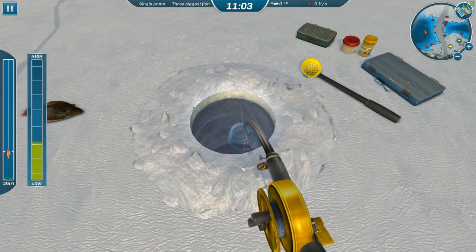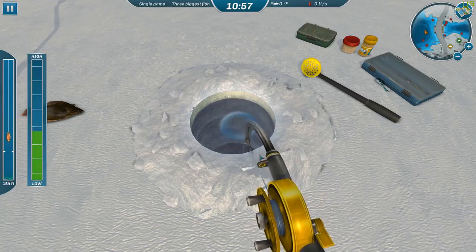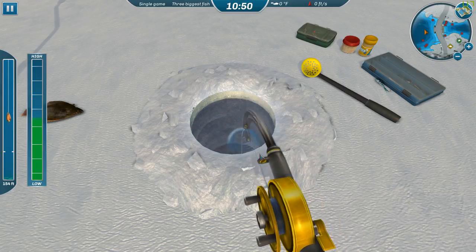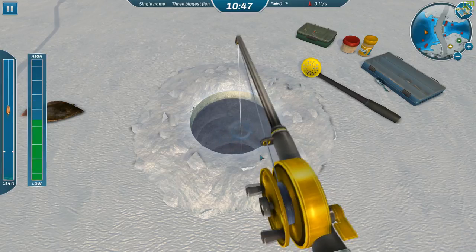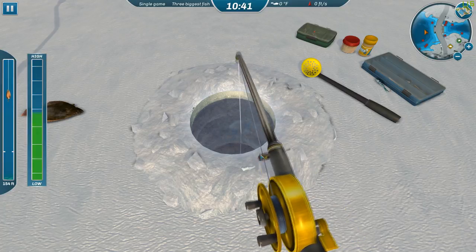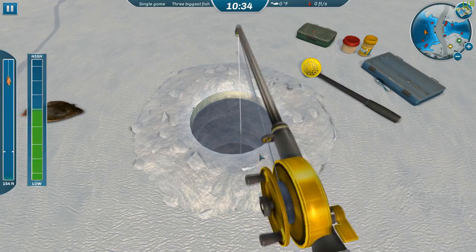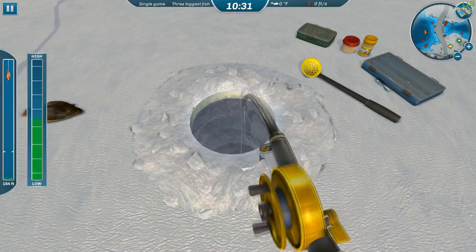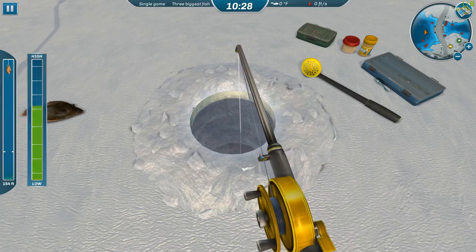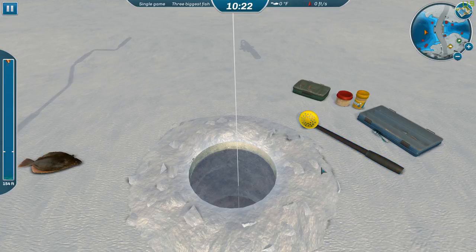There we go - we might be in this! This is a big fella. Always start off the bottom - if you start getting flounder, pull it up just a little bit. Then your chances of getting common carp, koi, and bighead carp will increase. This is a big fish. If it were a flounder it would have to be a monster.